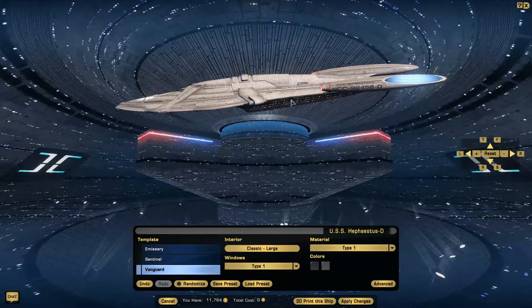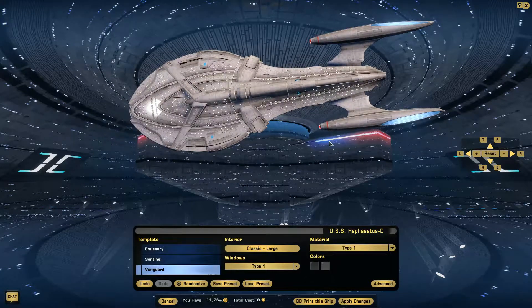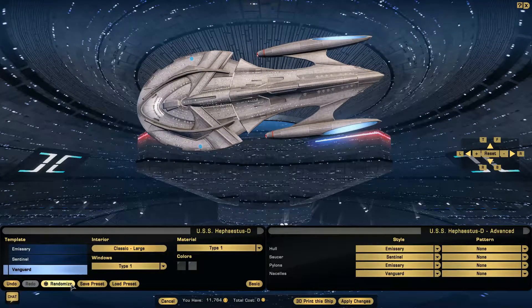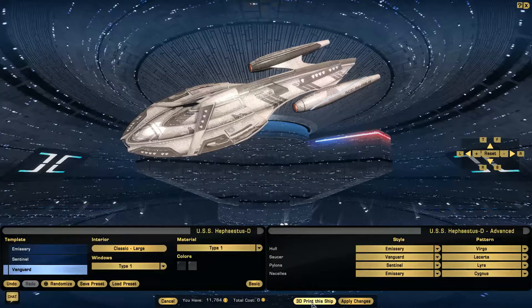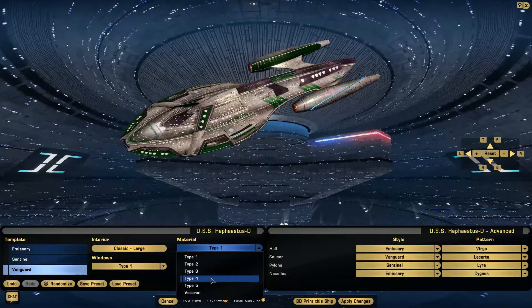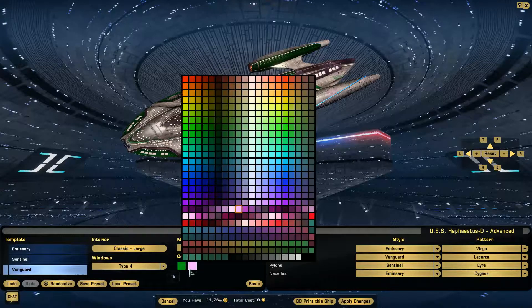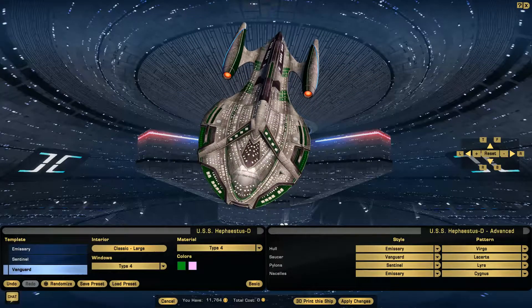I'm not going to do voting for those, because I haven't been getting enough interest. One thing you may not notice until I point it out is there's now a 3D print this ship button, because Star Trek Online has partnered with somebody to do printings of the ships. You can customize it however you want — for like $350, you can get it printed, custom colored, and all that. You can get the whole materials changed; it'll look like whatever you design. Anyway, thanks for watching. Stay tuned next month and I'll have the most likely the reconnaissance science vessels for you.